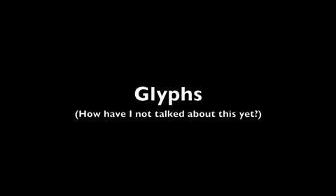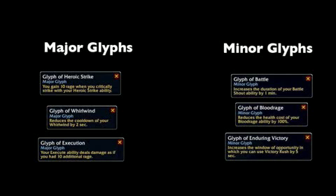Using the proper glyphs can have a major effect on your DPS. For your major glyphs, you should be using Heroic Strike, Whirlwind, and Execution. For your minor glyphs, you should be using the glyph of Battle, Bloodrage, and Enduring Victory.